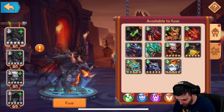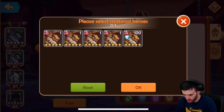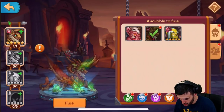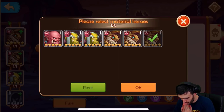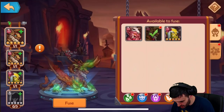First thing I wanted to fuse was the Oblivion Dragon — he's a great hero to have. I need one of him and three material, but I'd have to sacrifice another Oblivion Dragon to do this, and I really don't want to do that. Let me see if there are other options.